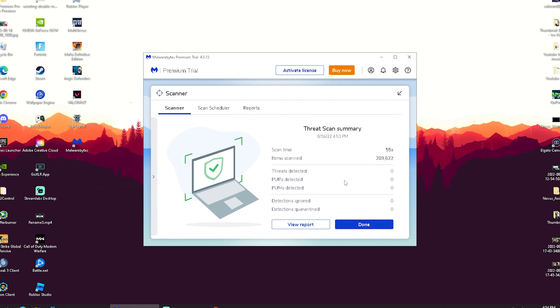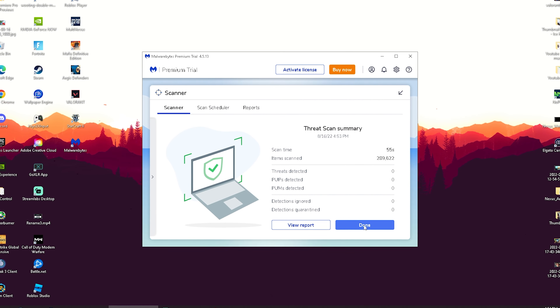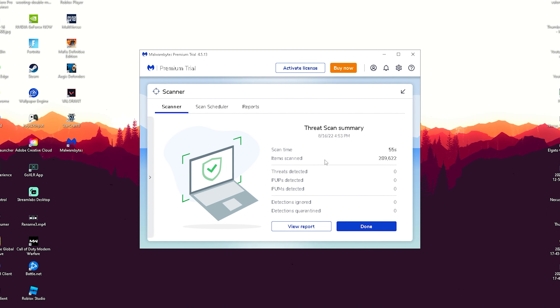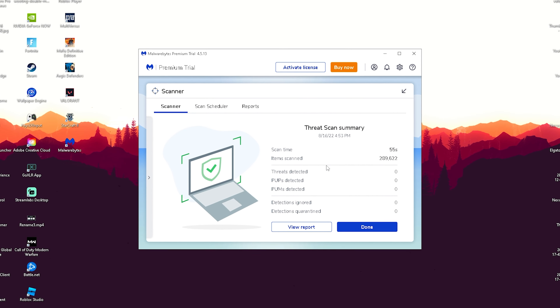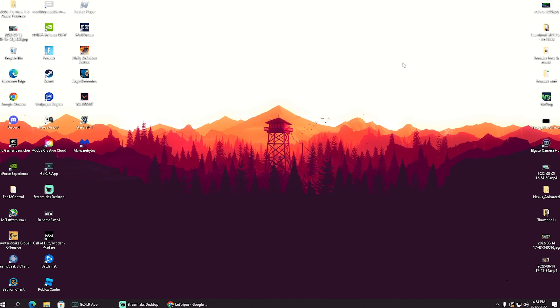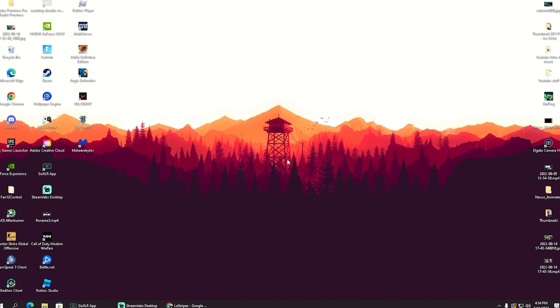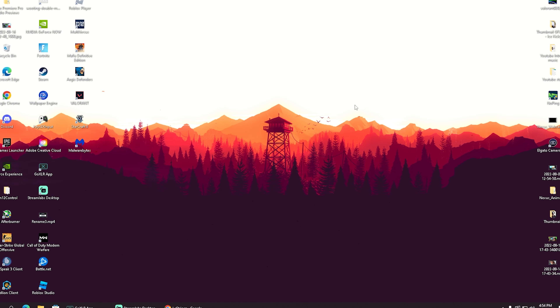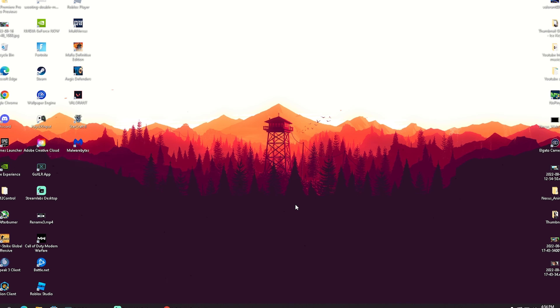For you, you might have a ton of threats on there. Just click on the button and it's going to automatically remove them. You really have to do this once in a while to get rid of all these programs. Once you click OK, we're done. You can close the program — you only have to do this every once in a while, not every day.